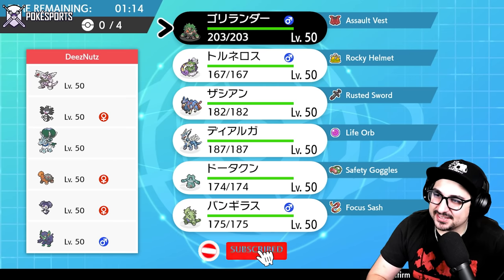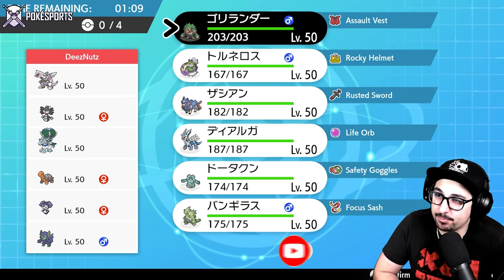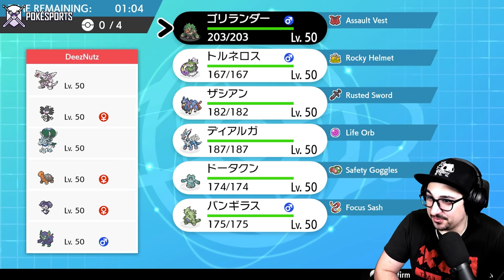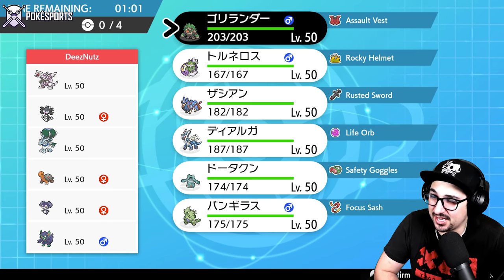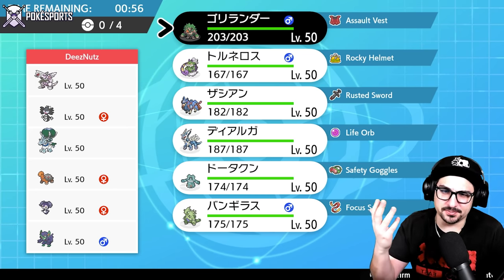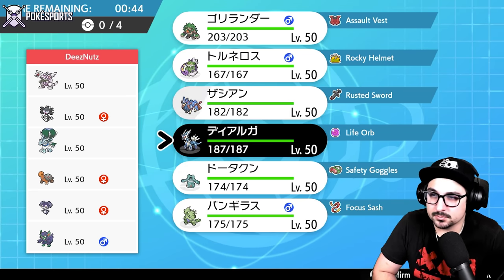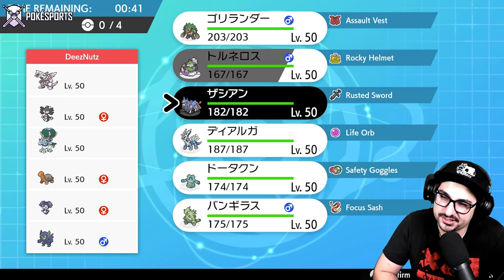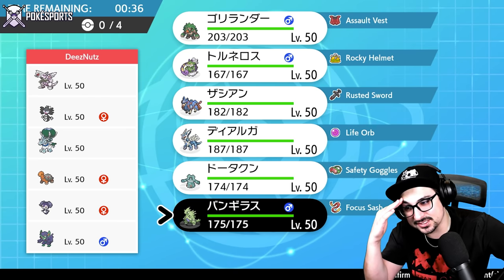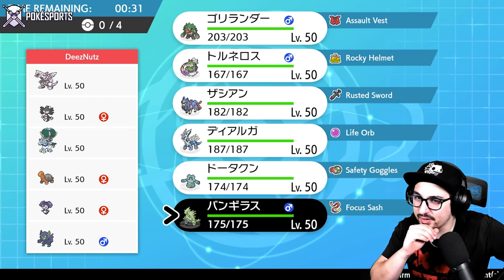I think obviously they want to cheese us with Trick Room as much as possible, and boy do they have the means to set it up. They have Palkia, they have Calyrex Ice, they have Gothitelle, they have redirection, they have screens, they have Torkoal — terrifying. Now what I think the best lead would be... this Dialga doesn't have Trick Room, which is a little unfortunate. I have to consider what their lead is going to be — it's either Palkia and Indeedy or Palkia and Goth.